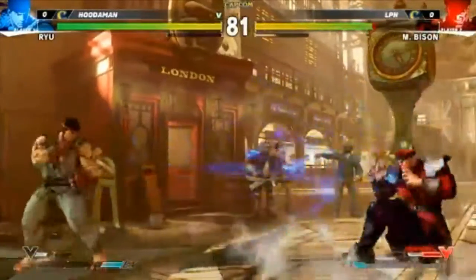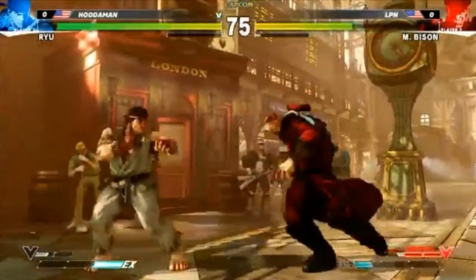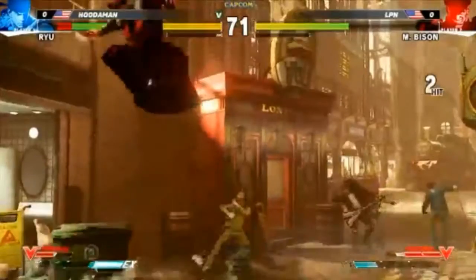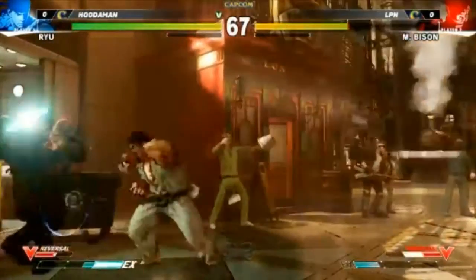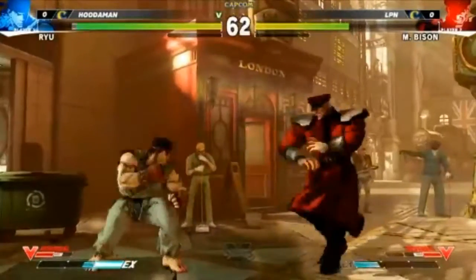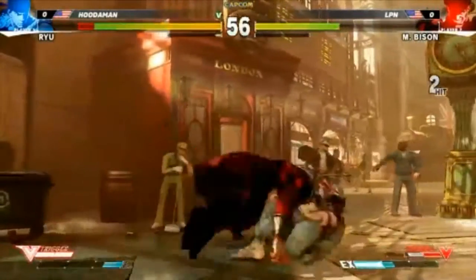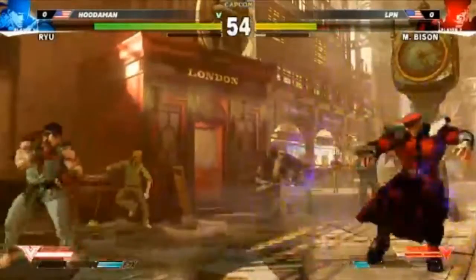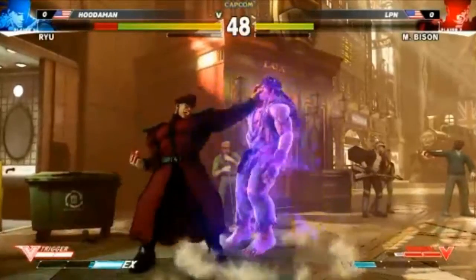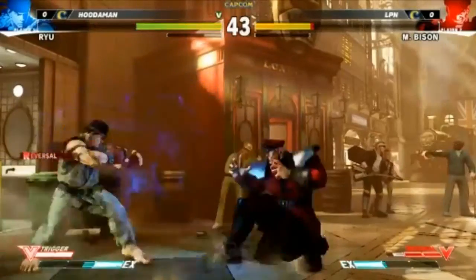EX scissors does not go through fireballs — no projectile invincibility — but he doesn't need it anymore because he can just grab the fireball and throw it back at you. Even if you activate V-trigger you can dash through them. That was the V-reversal. It's different for every character — they all serve different purposes. Chun-Li's doesn't actually knock you down, it just pushes you to a distance she prefers. Cammy will actually switch sides with you, so there's a lot of cool variety.